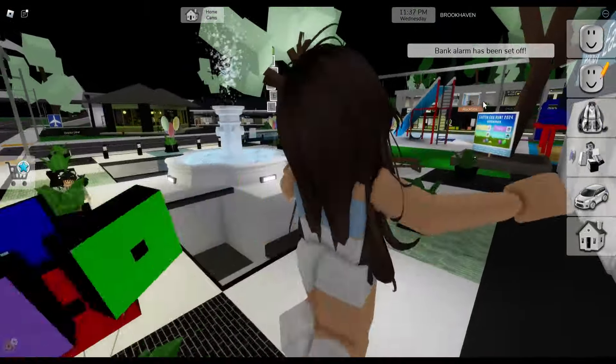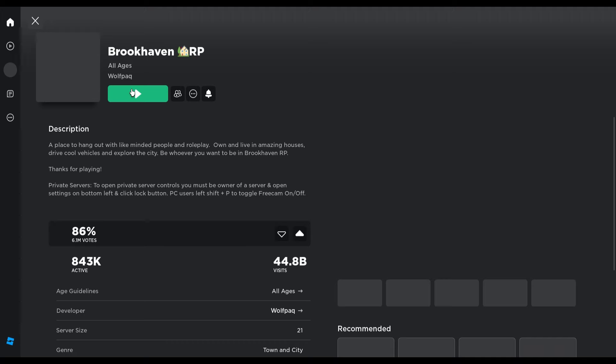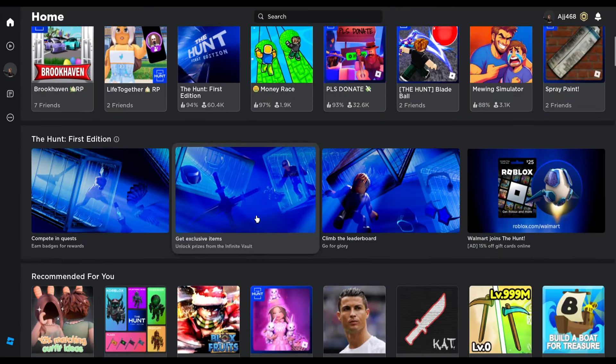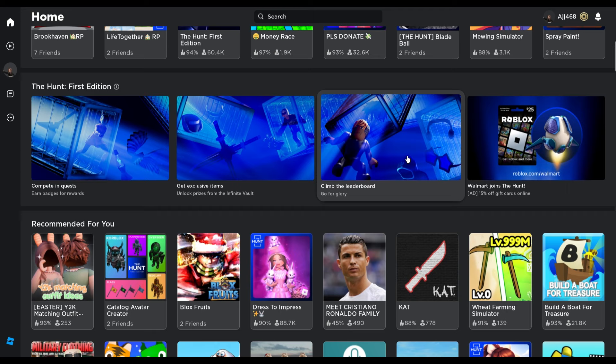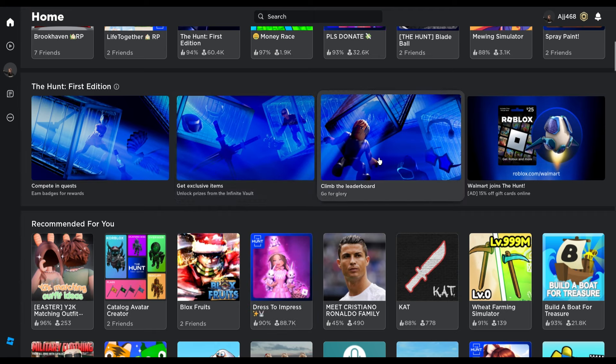Our next myth is that other games have the hunt icon. We're just going to quickly leave - and wow, they have lots of stuff. Walmart - Walmart joins the hunt. They have all of these - climb the leaderboard, completing quests.